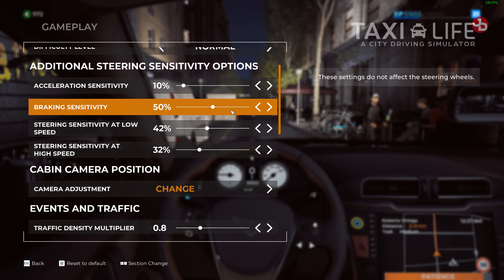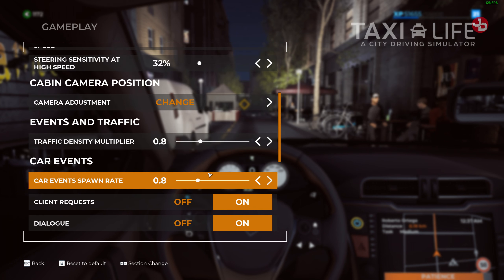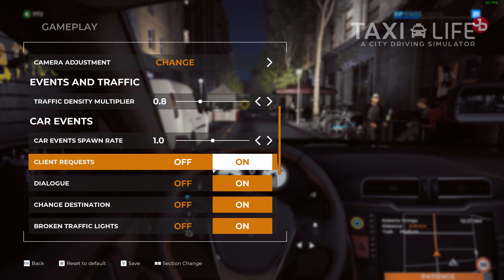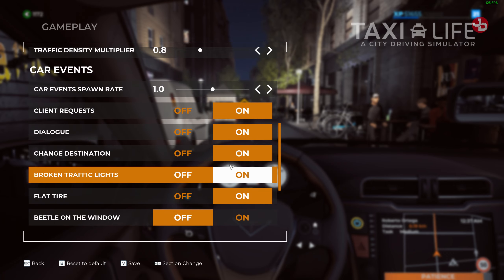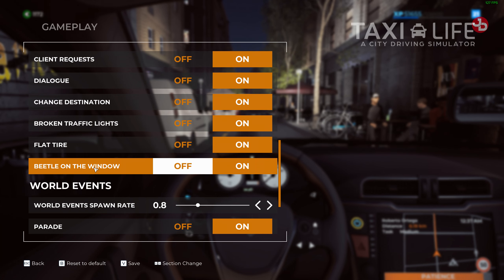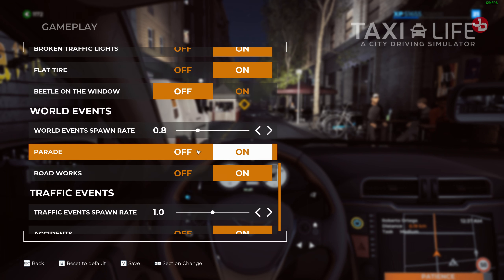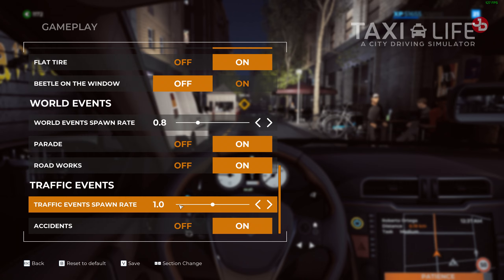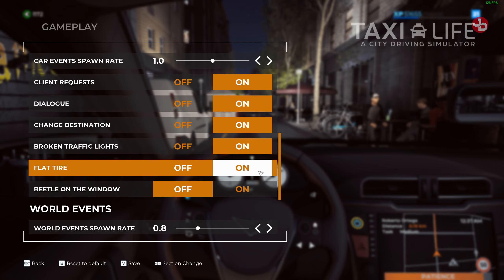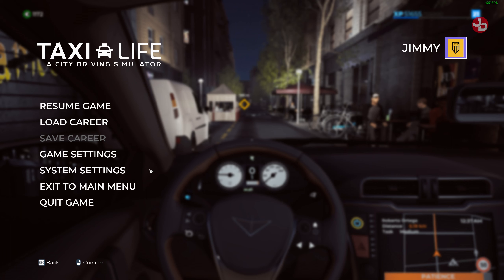I have it working on semi-arcade, normal difficulty. Events and traffic I've lowered a bit — that's new. Car event spawn rate, let's put that up. Client request is on. You can take off that annoying beetle on the window — I don't know why that was a thing in this game but I turned that off. World events — that's like traffic jams, parades, roadworks — all this can be adjusted. I have accidents on. Still no TrackIR apparently, still not a thing.